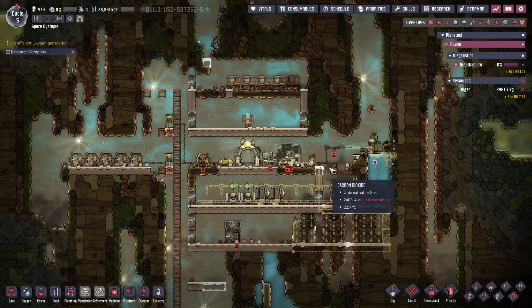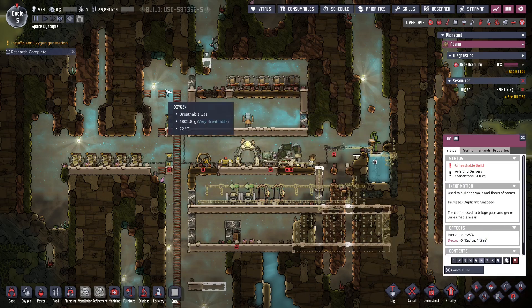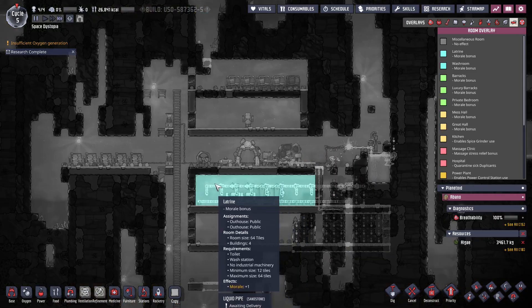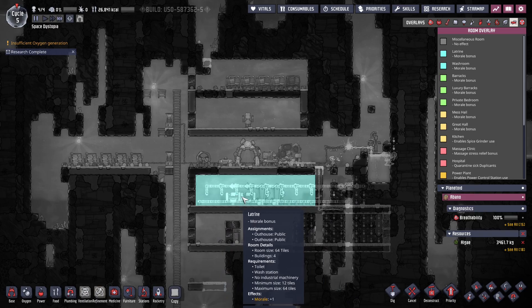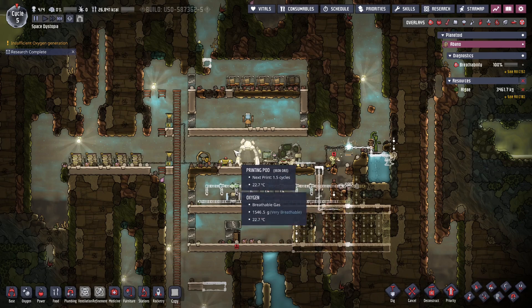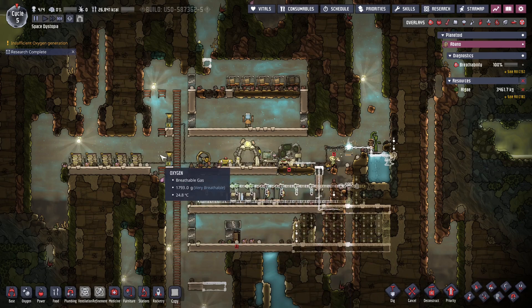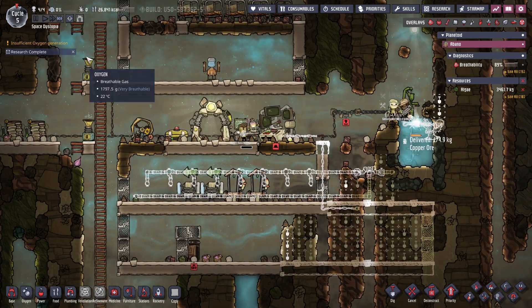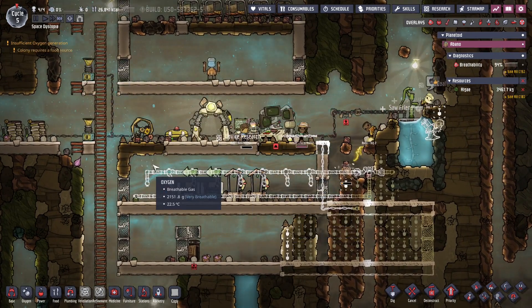Last episode I managed quite a lot: building a proper barracks, at least once this tile has been built. I also have a proper latrine setup down here, which I hope I can upgrade to a proper washroom in this episode. I have power, research, a power bank, oxygen production, the beginnings of a relishing setup, plus some water on this side.